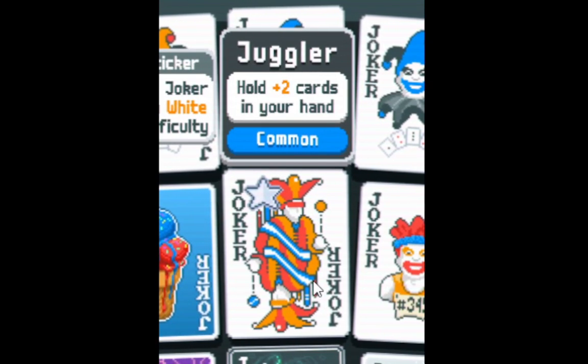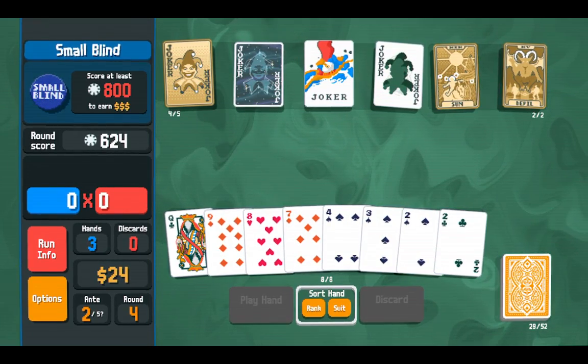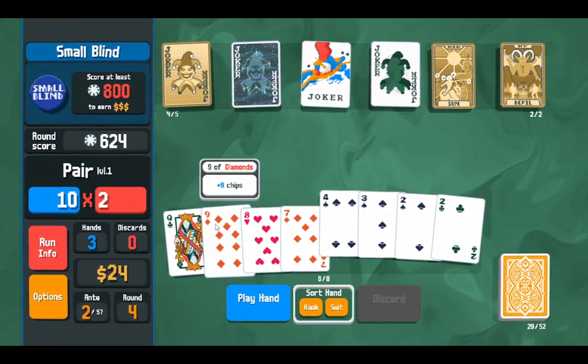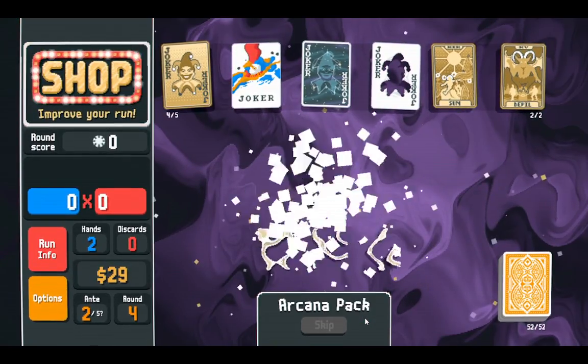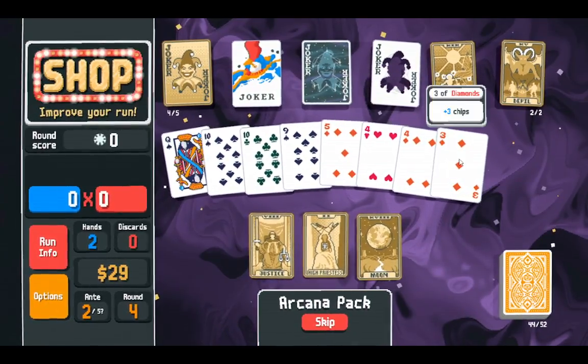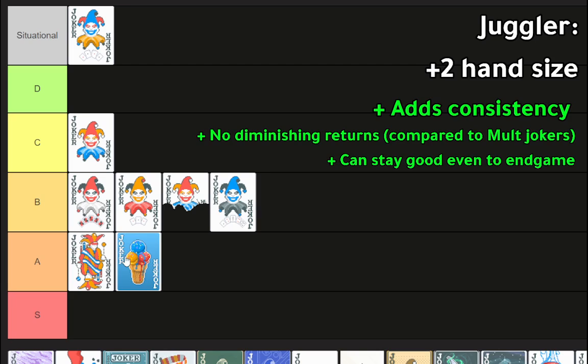Juggler gives plus two cards in your hand, meaning hand size. If I had Juggler, my hand size would go from eight to ten. If you've ever had moments where you just need one specific card, that's the perfect opportunity. Also useful if you want to discard a bunch of cards but keep some in hand. When you open a booster pack in the shop, your hand size count also applies, giving you more selection options. I've had the joker come all the way to endgame and it always felt like a much easier, smoother experience. It gets a high score — probably A tier, on the lower end.